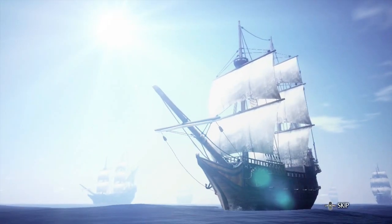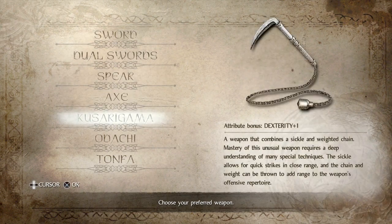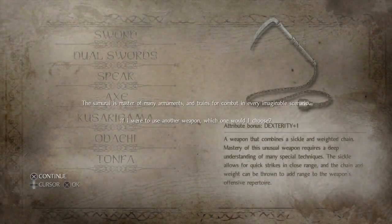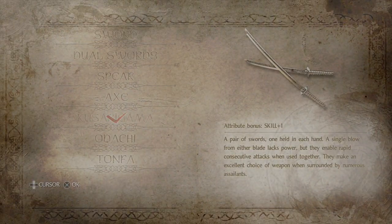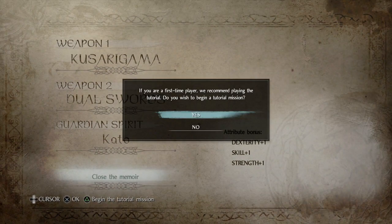If you're able to do this tutorial, congrats — you have completed the tutorial mission. Now we are on Chapter 1: the Isle of Demons. Before we actually start the chapter, we're going to be selecting our weapons and our guardian spirit. If you're seeing me skipping these cutscenes, the purpose of this beginner's guide is for gameplay, not for cutscenes — you can go to other YouTube videos for those. The first weapon you're going to select is a Kusurigama, which we'll need for the first two missions. The second weapon is dual wielding, which we'll use later on. For your guardian spirit, it is Kato, because he's the most useful spirit of them all.